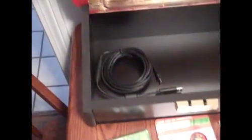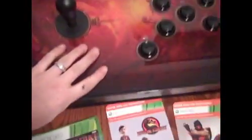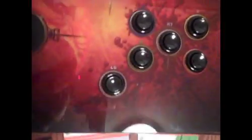Extension cords go to the console itself. It seems to be rechargeable — could be wrong. It is definitely quality though. It's got a cushion on the bottom, because they know you are going to be playing with it on your lap.